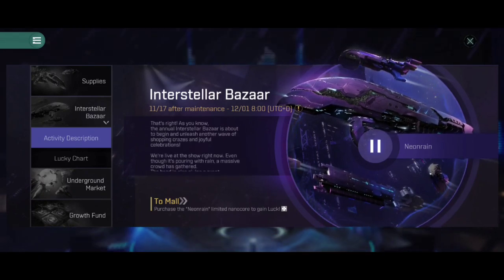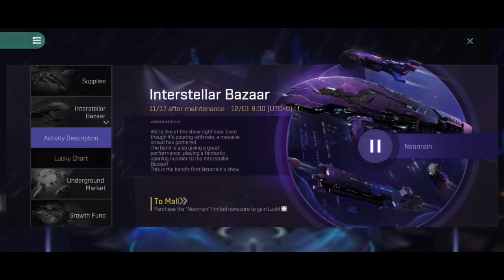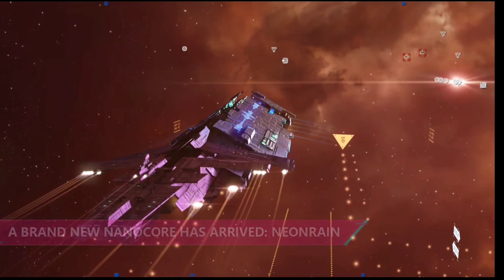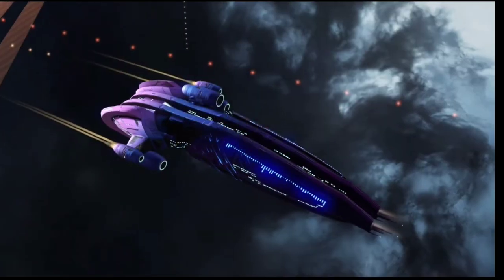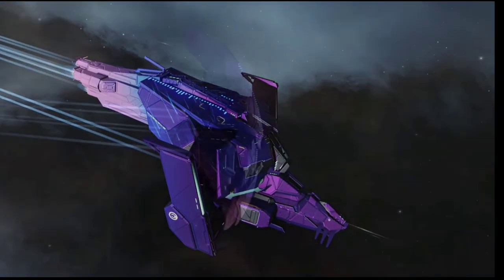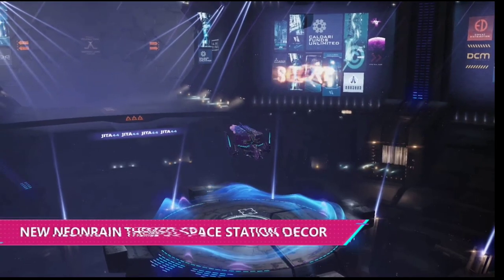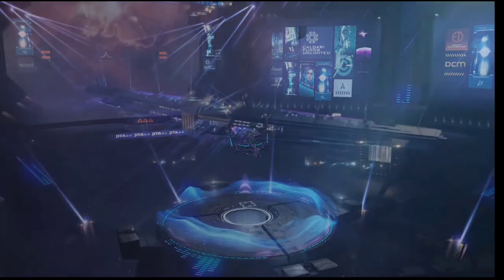Let's get down to the meat and potatoes of what's in this event — the new Neon Rain NanoCore available for most ships. As you can see, it looks fantastic. I love the animation of this skin and the overall color scheme of it. It just looks really good. Look how it looks at the end of this video on the Dreadnought, the Revelation — it just looks phenomenal. But we'll get to that aspect on the cap side and a little bit on the bad side of things.